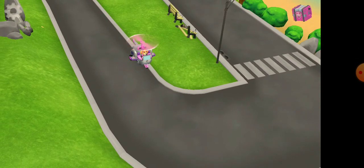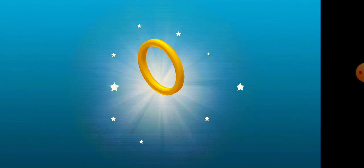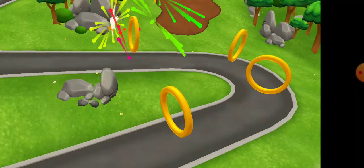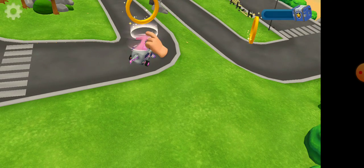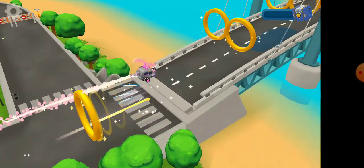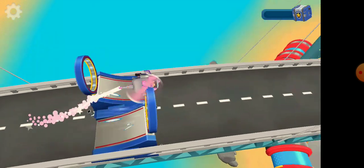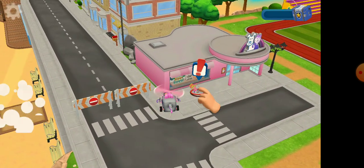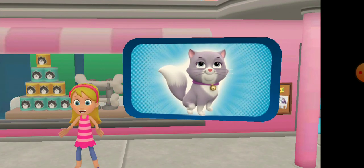Incredible! Hoptacular! These are boost rings. Tap on the boost ring to use it. You are the fastest pup in town. Drive over these packs to get a piece of stuff. Look! Katie has something to say. Katie's cat, Callie, has wandered off. Can you help find her?